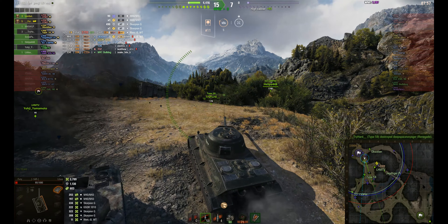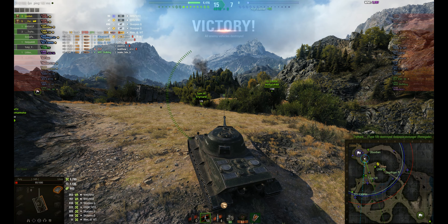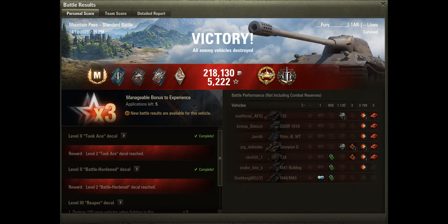Five kills to Fury — that's a great result. Looking at the details: 3.8k damage, 5 kills, and another 858 assisted. He's also blocked 1,130. He's earned the High Caliber reward for the most damage in the game, and Brothers in Arms with Lion Balls — at least 3 kills each, so Lion Balls managed to get 3 kills. Overall he's earned the Ace Tanker mastery badge.